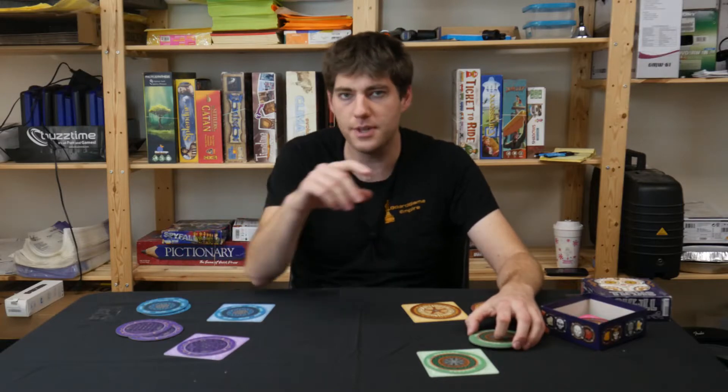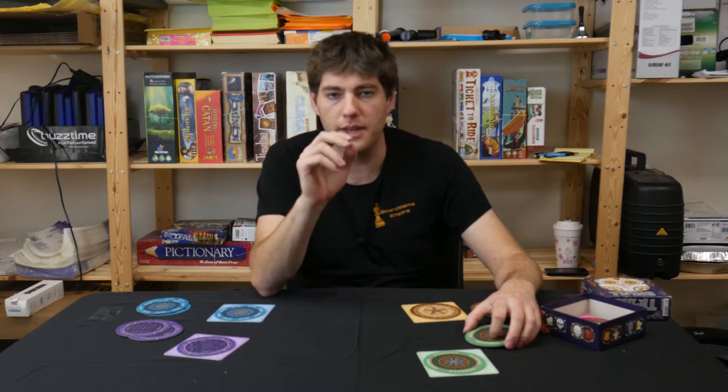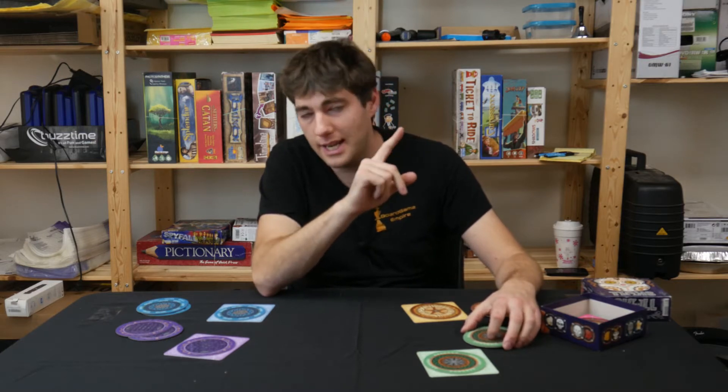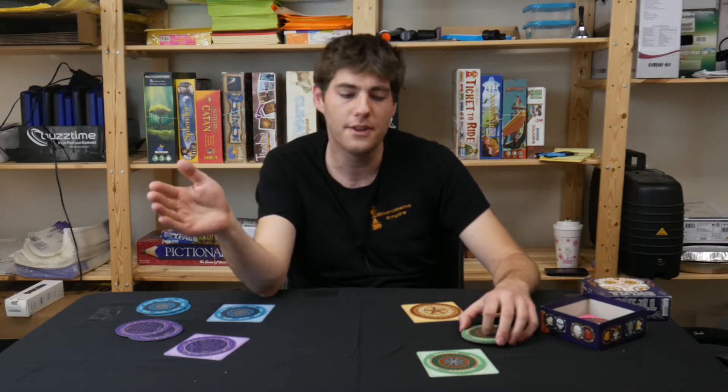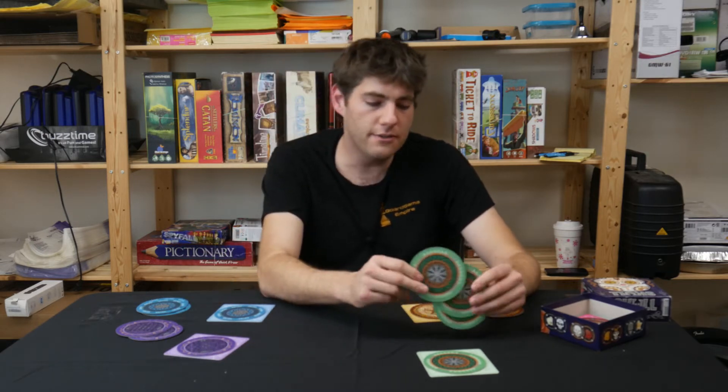Once everybody has placed one disc on their mat, every turn going forward players have two choices: either they can enter a bid — at which point we're done placing discs and move to the next phase — or they place another disc, and the next player faces that same choice.